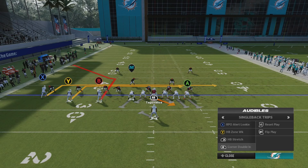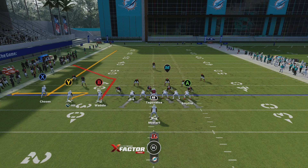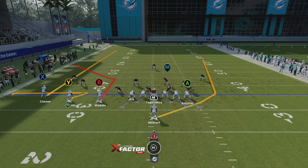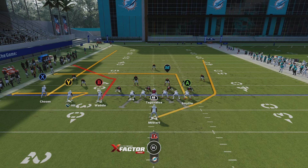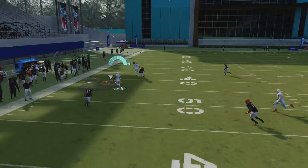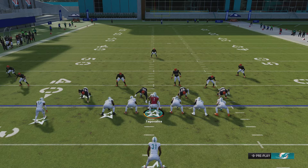From there, we're going to jump into the corner double-in. Get the defense into a zone coverage. This is the bread and butter — y'all already know the route combo. We're going to get a streak out there, put the middle wide receiver on a zig, and then you're free to do whatever you want with the tight end and running back. We're looking for the high-low read between Y and B. Read the zone drops: if they're low, take the corner; if they're high, take the zig route.